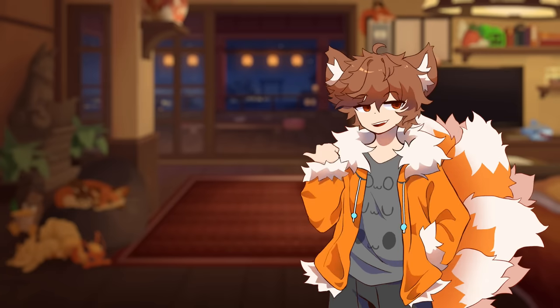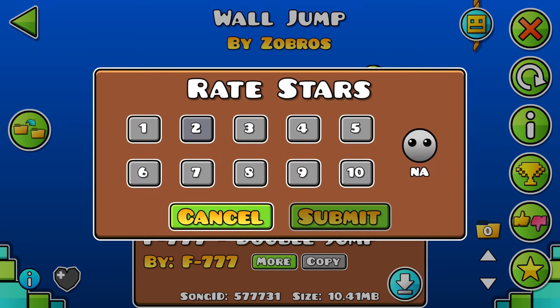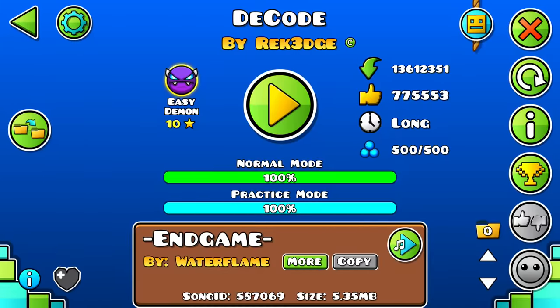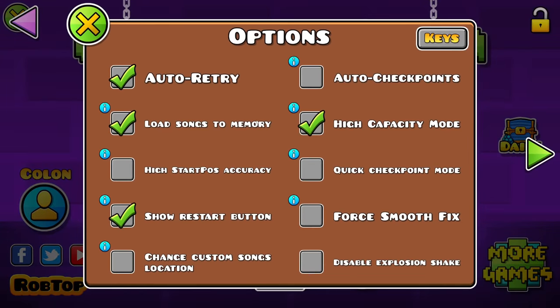Rushing through some more ideas: once you like or rate a level, you should be able to go back and change it. The rating menu should highlight the difficulty the creator requested. The level info button should give an exact upload date, and maybe object count and game version could be thrown in as well. And the settings button in the corner — you should be able to open that menu from anywhere. The fact that it's only accessible from the title screen is ridiculous.